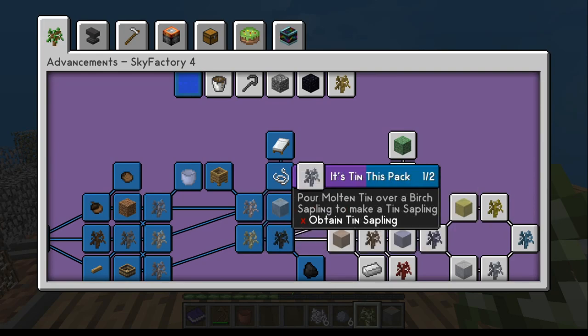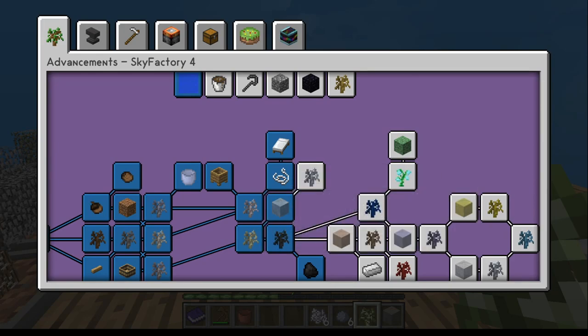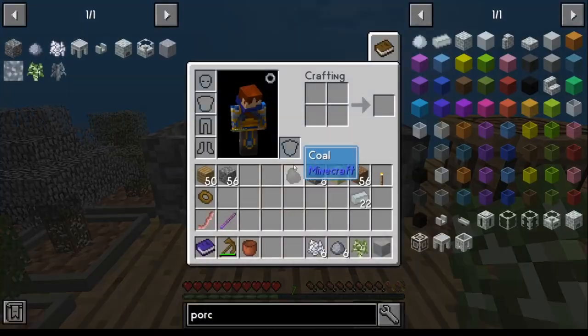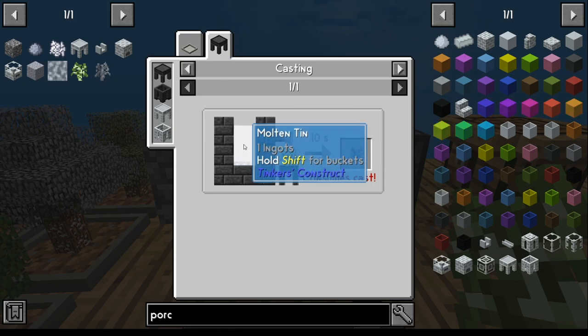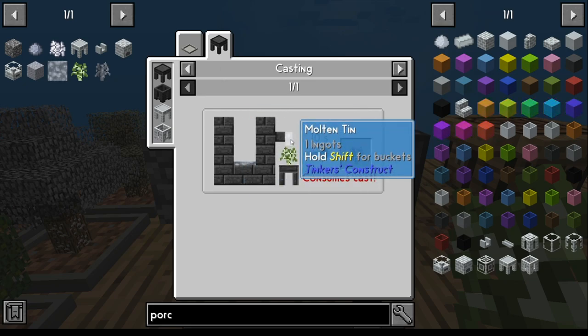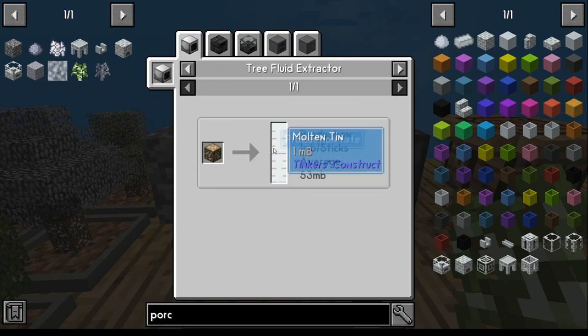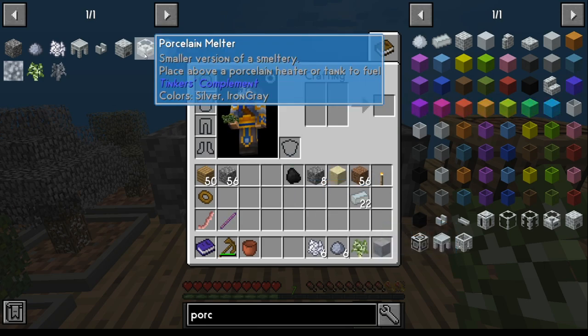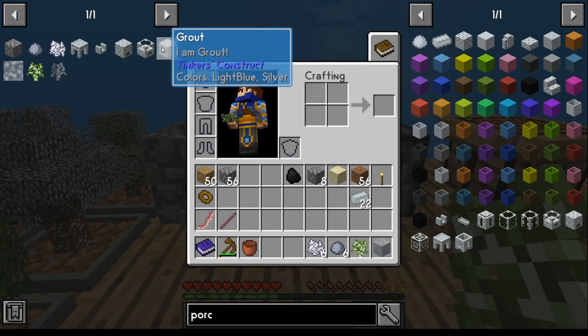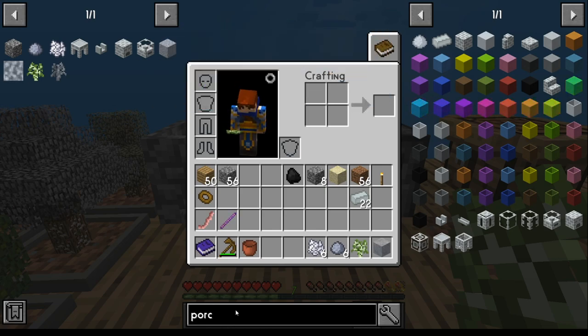For the ten sapling, it's a little different in the way this one works. To obtain the ten sapling, we're going to need a casting table from Tinkers' Construct — this is going to be a smeltery. We need molten tin, and we're going to use the ten amber for that. But we've got to melt it down. To do that, we have to make either a melter or a smeltery. You can do two different types of melters — one from seared stone and seared bricks, which is what you make every other smeltery from.